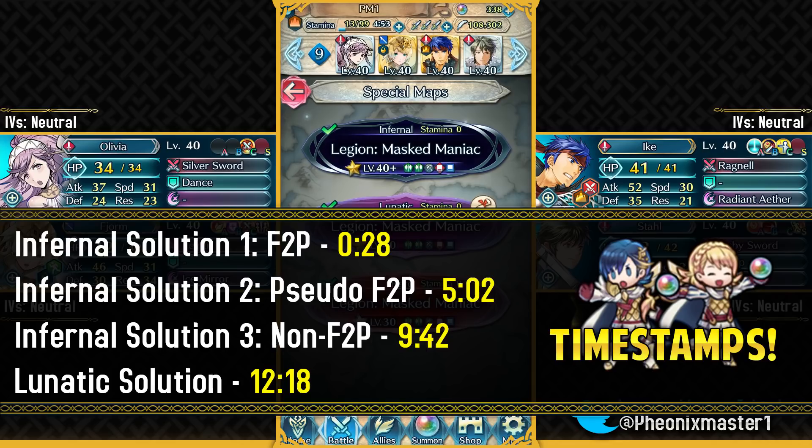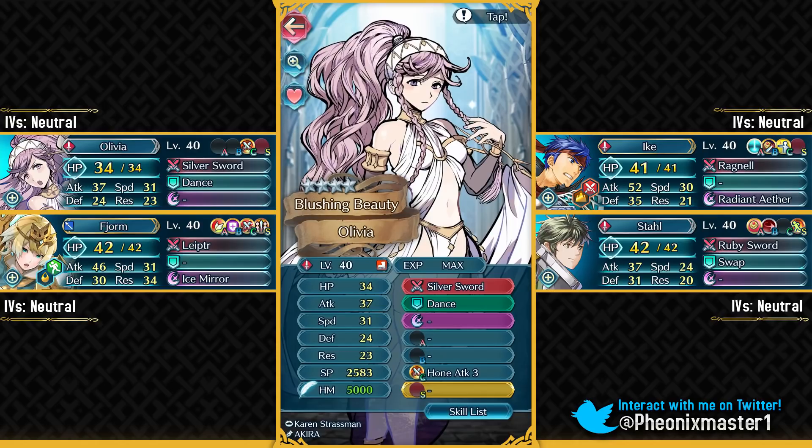The first one is gonna be my main free-to-play solution, which does not use any kind of skeletons. The second one is pseudo free-to-play because of Brave Lyn, and the third one is not at all free-to-play, but using that you can clear the infernal map in a way that you will not have to face any kind of annoying reinforcements. So let's begin with my first solution.